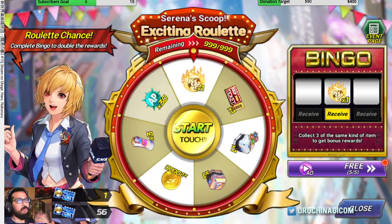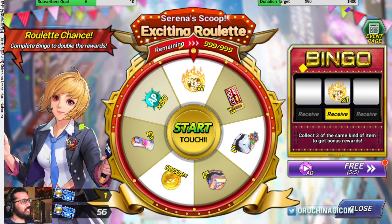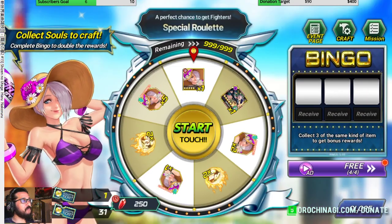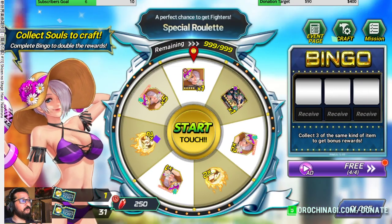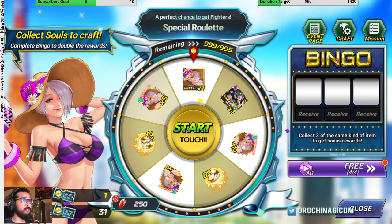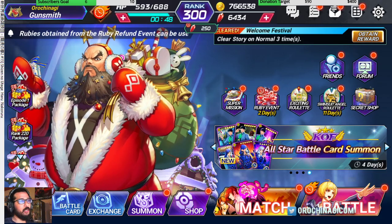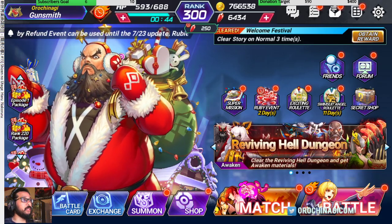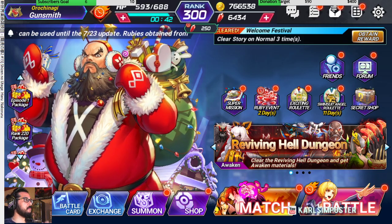Then there's the roulette. It depends on what's going on, but it's useful if you need souls and AP for events, and you can also get a character from it. It's quite a long process but if your job allows you to have your phone nearby, just watch the ads at your own pace.